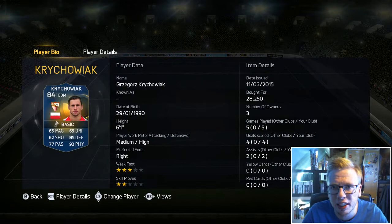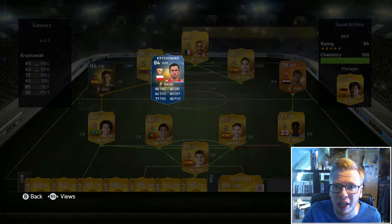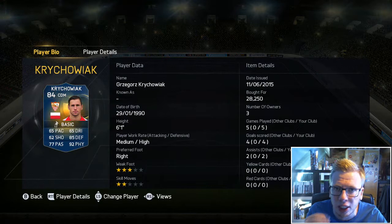Looking at his record, he cost me 28,250 coins. He's going for between 20 to 40k, so he's probably the cheapest in the whole La Liga Team of the Season at the moment. He played 5 games, got 4 goals from centre mid — his shooting in La Liga feels really good — and 2 assists. He's an absolute beast.